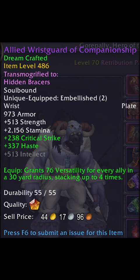Your new best embellishments are now looking like the following. Allied Wrist Guards of Companionship provide a 100% uptime on a bit over 300 versatility in M+ and raid. This embellishment will be good in all endgame PvE content and is a good first choice.